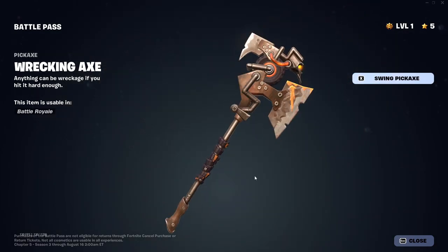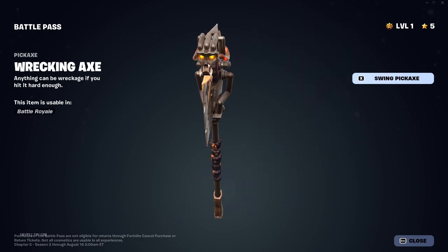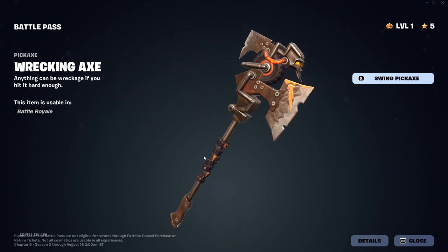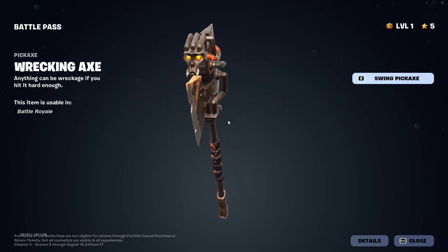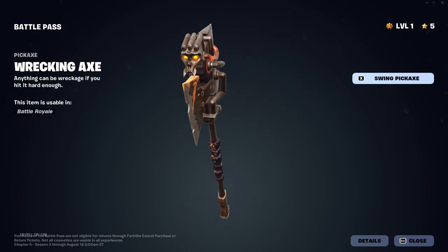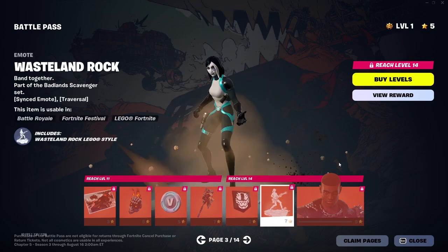Swing it. That impact looks crazy — oh, this is nice. A little skull on there. I like these old school looking pickaxes — nothing flashy about it, gets the job done. Real simple. Less is more. These look pretty good — look like a guy sitting down. Banner icon and another emote.